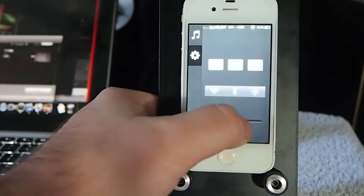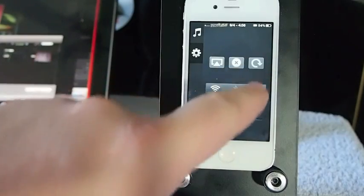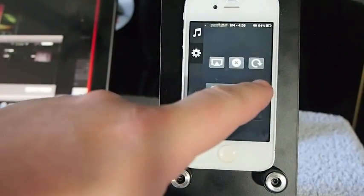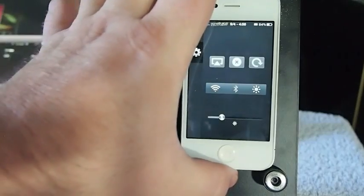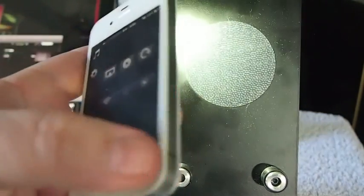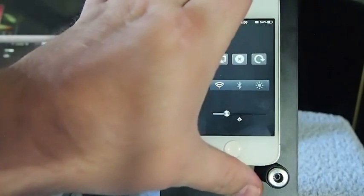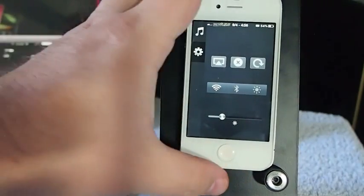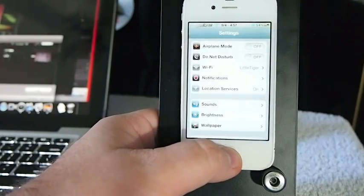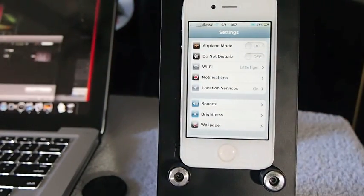You can turn your brightness down, lock your screen orientation, and turn on the flash to use it like a flashlight. You also get Bluetooth and Wi-Fi toggles — several toggles inside there. The developers worked really hard on this. Check it out — it's $2.99 and well worth it. Don't forget to hit that subscribe button and keep coming back.